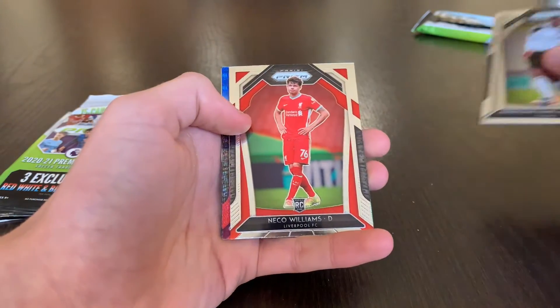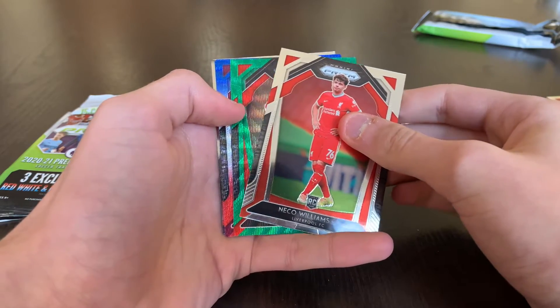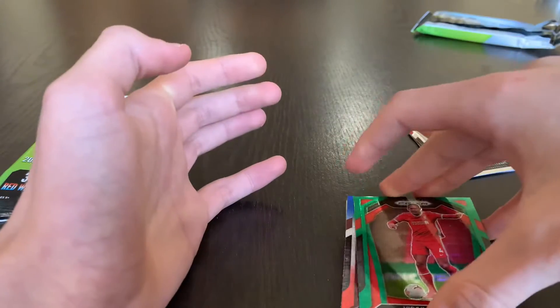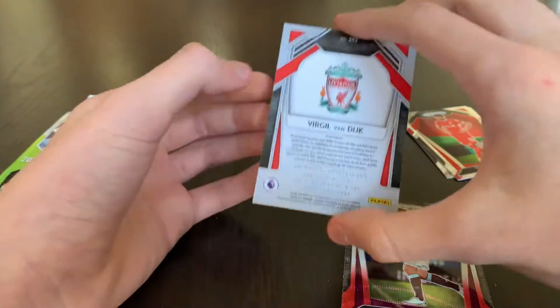And then a Nico Williams rookie. And our green — oh, not bad! Virgil van Dijk, green. This is the green wave parallel. Not bad at all, I'll take that for sure. All right, sleeve it up.